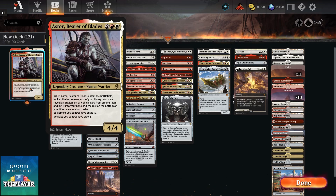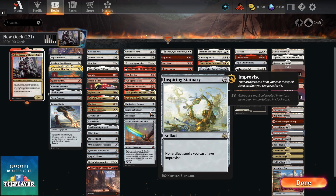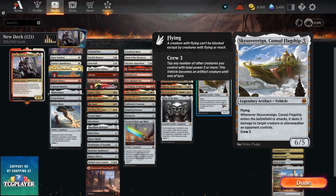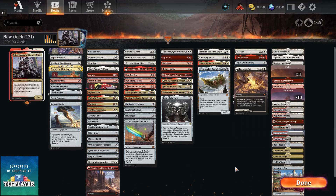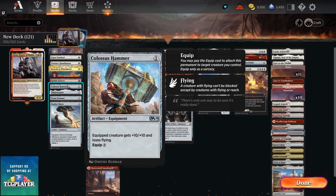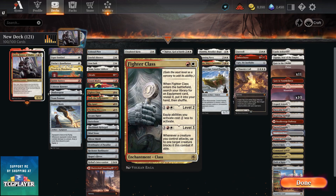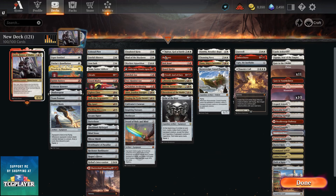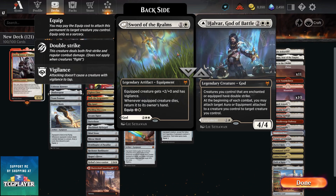Obviously you want to run all the good equipment and vehicles. We're running Sword of Body and Mind, Nettlecyst, Cultivator's Caravan, Sky Sovereign, Consul's Flagship, Helm of the Host, Embercleave — you know the deal. We're also running Colossus Hammer. There are plenty of other good equipment in the deck. Cards like Akiri, Fighter Class, Forging the Tyrant's Sword, and Havar God of Battle — or you can play his equipment side, the Sword of the Realms.